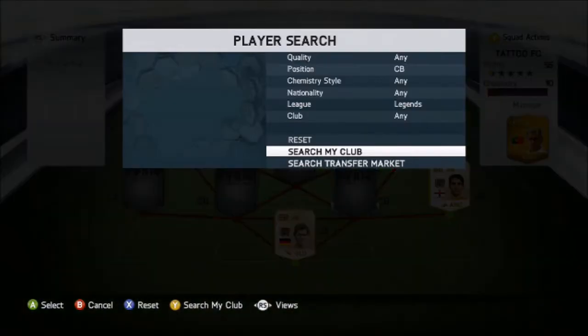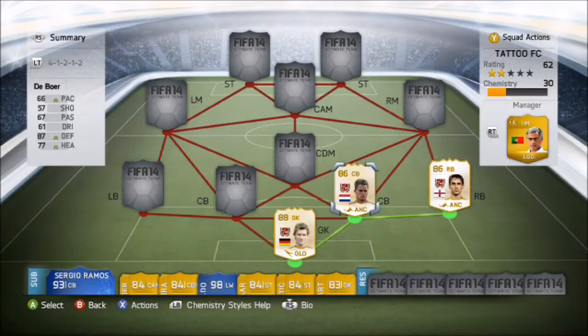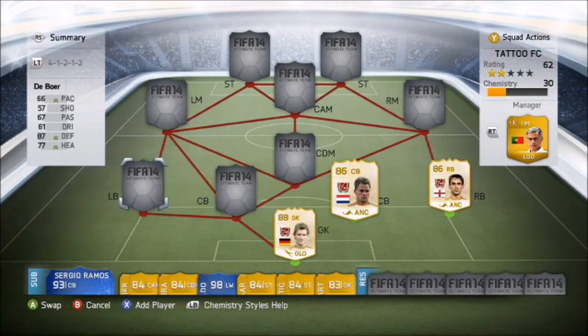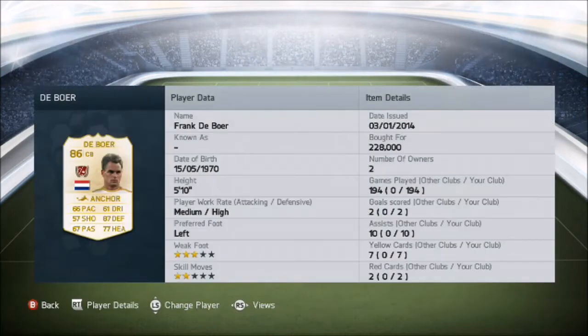I'm going to do the first bit - the sweaty part of the team. He is left-footed, and in his in-game stats it does say he can play left back, so I've got DeBoer as left back. 228k I paid for him, I think he's come down quite a bit now. 194 games - though I've played more like 500 with him because I had him on my other account in my original legends team before I changed over. I've literally had him since the start, and 86 overall rated, he's a tank for that.